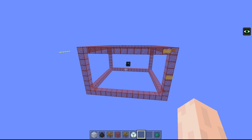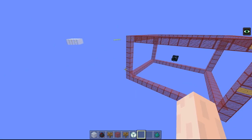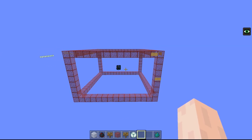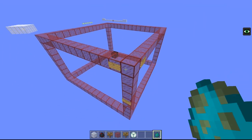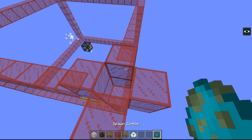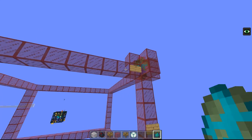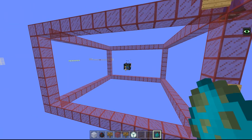One thing worth noting is I chose cave spiders for this particular test because they have a very small hitbox, so it's very easy to be very accurate about where the spawning box is. However, if this were a zombie spawner and I had the feet of the zombie inside that area but not the other part, it still counts towards the cap. I'll place four zombies in there - this should completely stop the spawns, and that's mainly to do with the fact that an entity present within that spawning area counts, whether it's the head or the feet.